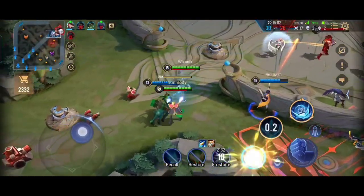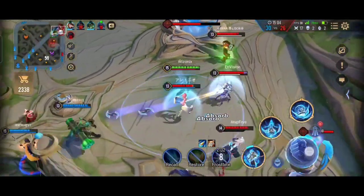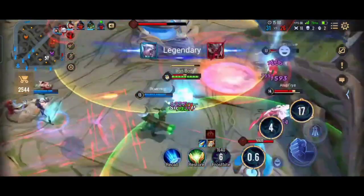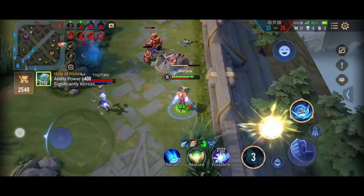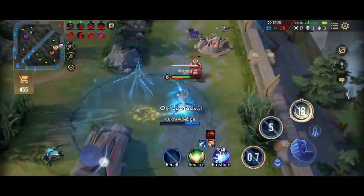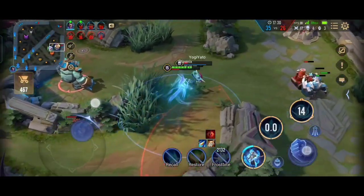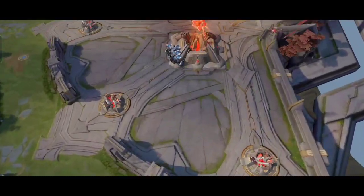One more tip — I'll show it in slow motion. I go in, attack Hayate, and he is at one bar left, then I just use my ult to run away. But the dash from my ult also deals damage, which is why he died. So even if enemies are at one HP, you can use your ult and make sure the dash touches them as you escape — you will deal that damage and finish them off successfully.